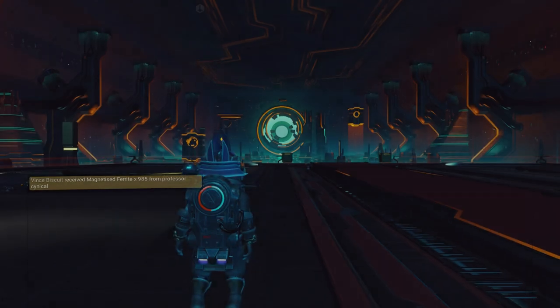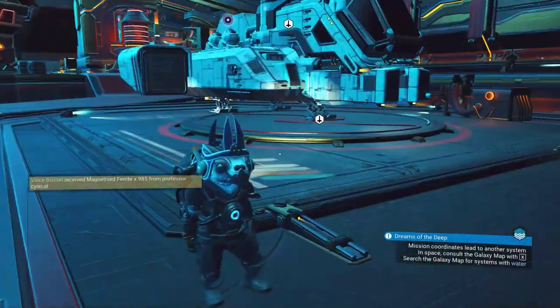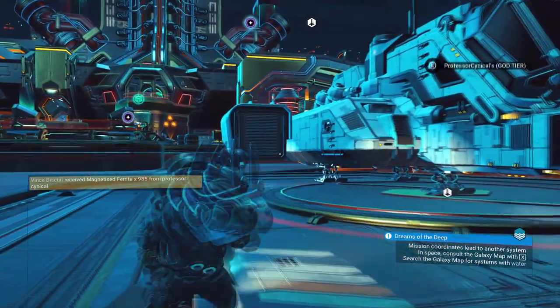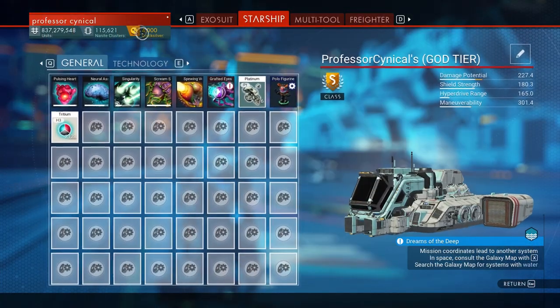I've just gone ahead and transferred over an item. Now reload your auto save. Once you reload your auto save and you're back in, all you need to do is go back into your multiplayer very quickly and disable the multiplayer.